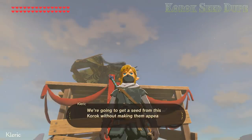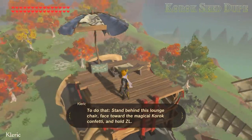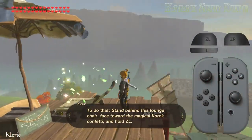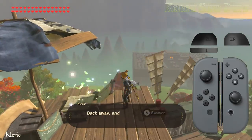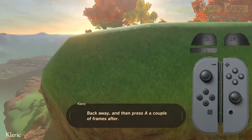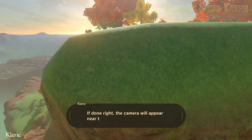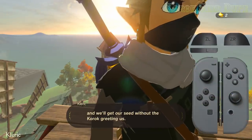We're going to get a seed from this Korok without making them appear, allowing us to keep getting more. To do that, stand behind this lounge chair, face toward the magical Korok confetti, and hold ZL. Back away, and press A a couple of frames after. If done right, the camera will appear near the edge of the mountain, and we'll get our seed without the Korok greeting us.